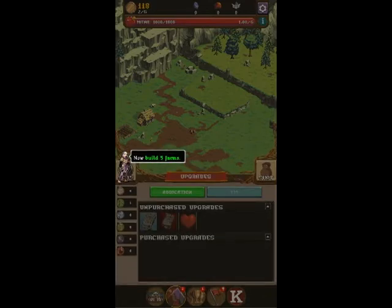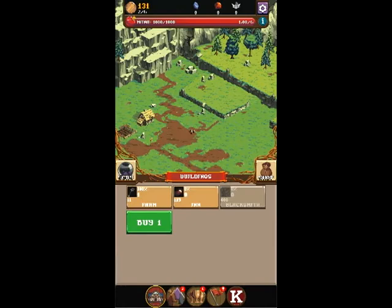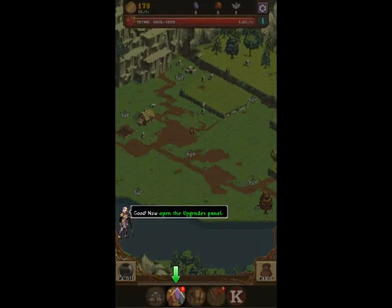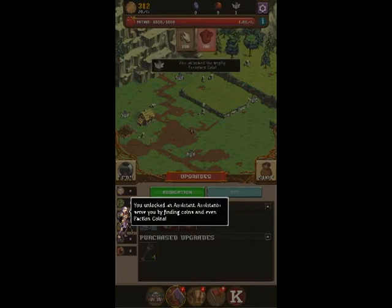Now build 5 farms. Now open the upgrades panel and then tap on this upgrade to purchase it. You've unlocked an assistant. Assistants serve you by finding coins and even faction coins.